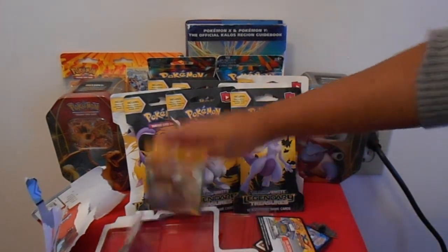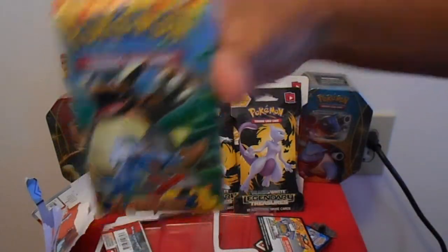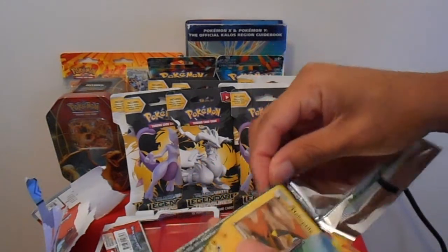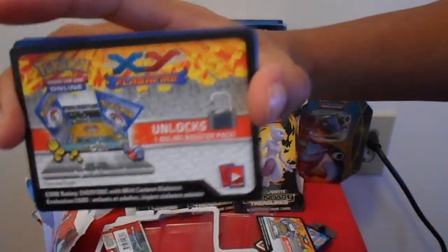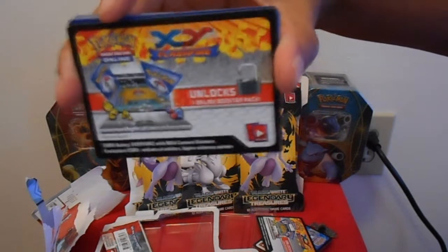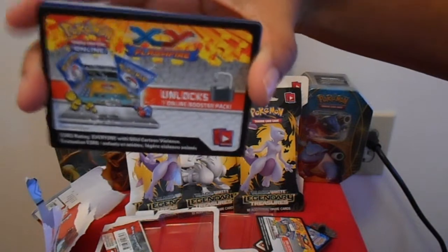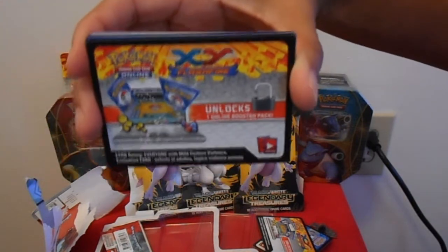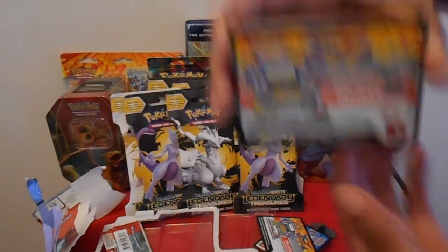So this is the last pack in the blister pack, and it's another Flashfire pack. Again, hopefully we get something good out of here. We have the Pokemon X and Y codes which I'll be giving away on my new blog — ScatteredStorms.blogspot.com — recently launched. No codes up there yet, but there soon will be. So make sure you stay tuned for that.